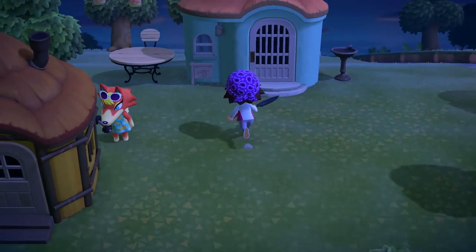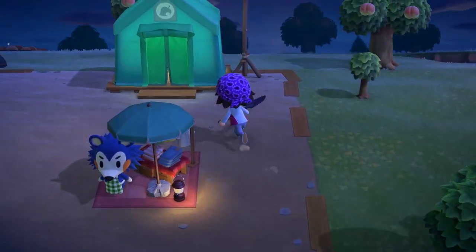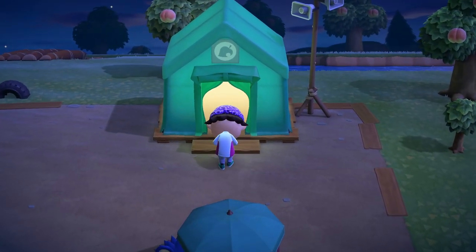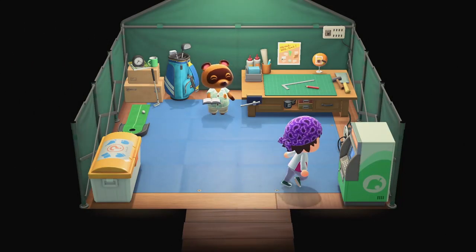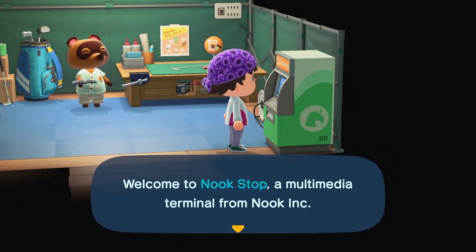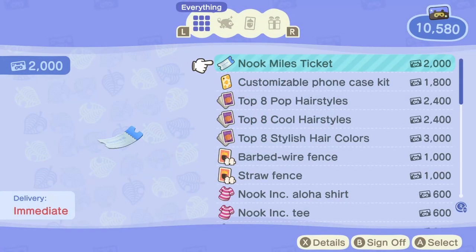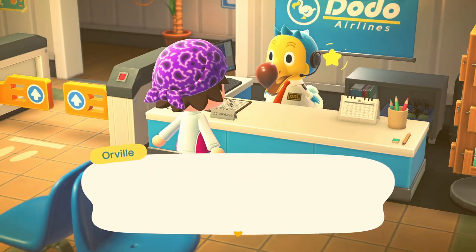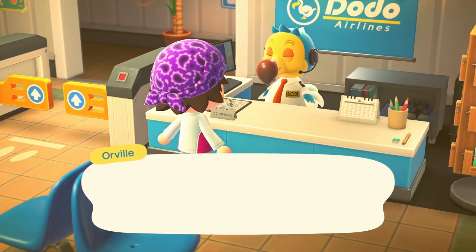Step one is obviously we need to go to Nook's. We need to get our first ticket, so we'll see if we actually have any luck with this. I am going to hopefully be able to do this on the first try. The only thing that might ruin it is if we get a bad location. Alright, so we have to go to the airport and we're gonna fly over to an island.